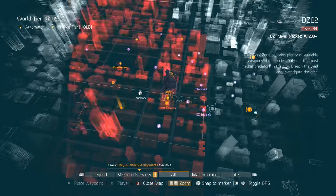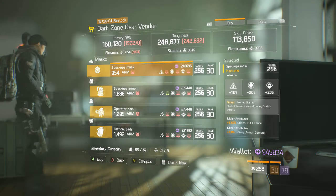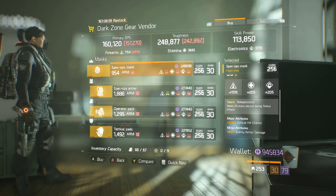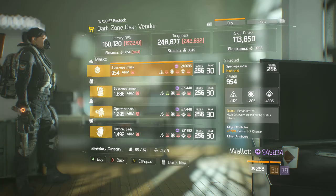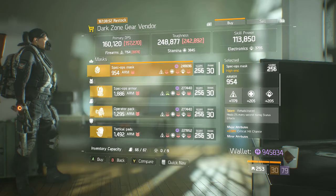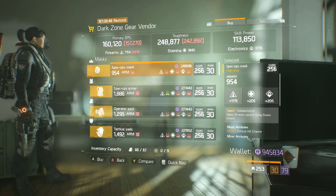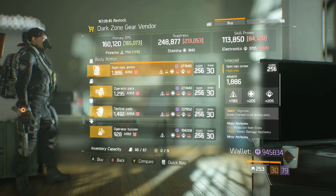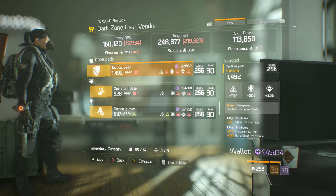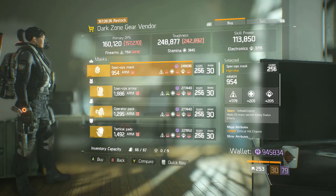Moving on to the DZ Safe Rooms, starting in DZ02. We have a Rehabilitated Mask with actually a really decent roll — good armor, Crit Hit Chance, and enemy armor damage. You would want to reroll the main stat to either higher firearms, stamina, or electronics. This is actually a very good Rehabilitated Mask and I would recommend it for 1.6. We also have a Vigorous Chest Piece, an Incentive Backpack, Prosperous Knee Pads, Steadfast Holster, and Cunning Gloves. The only thing worth a mention here is the mask.